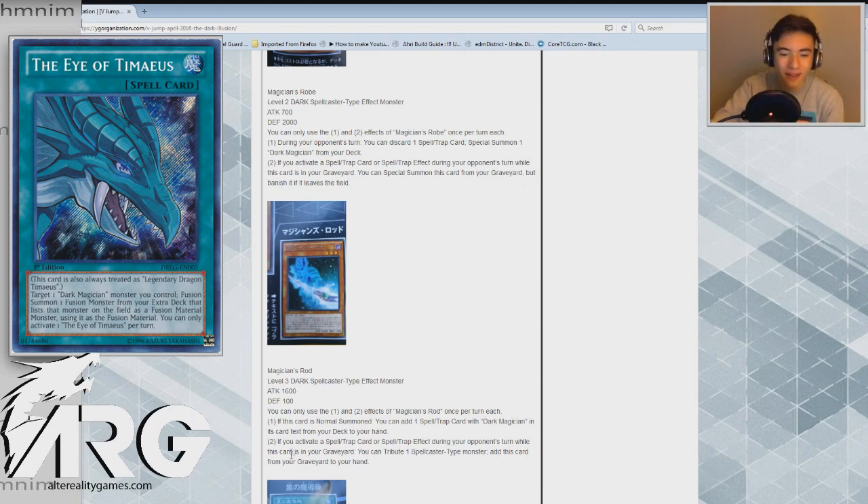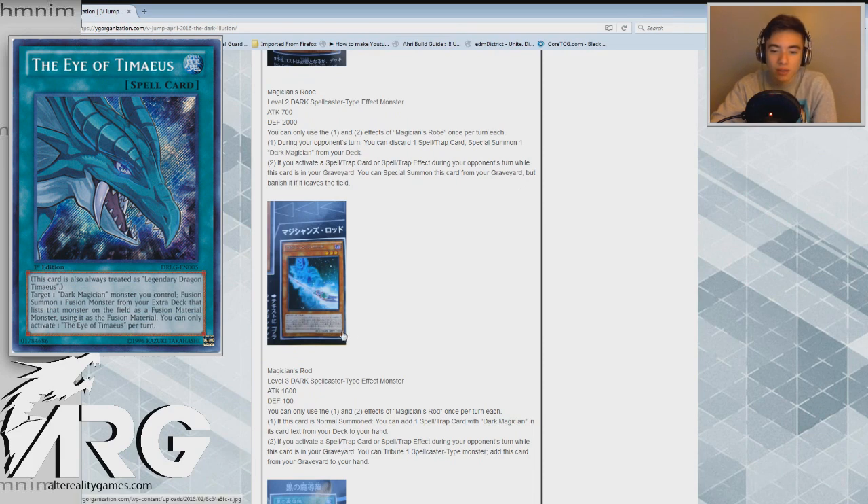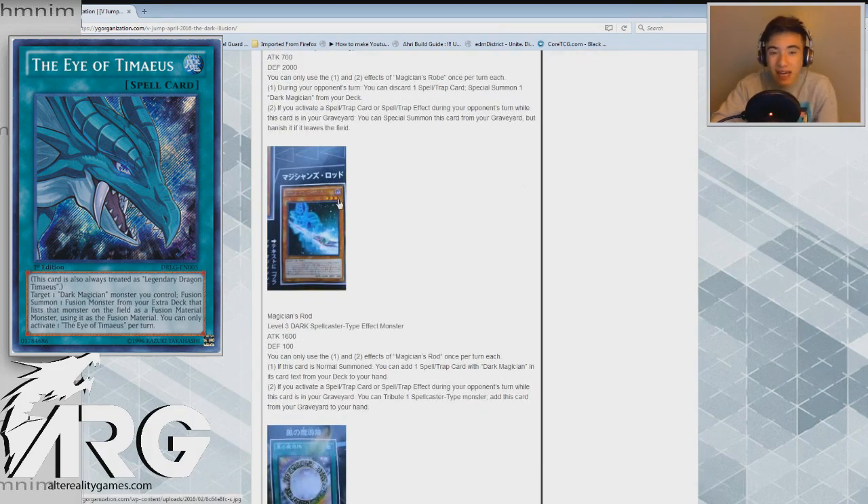The second effect: if you activate a spell or trap card or effect during your opponent's turn while this card is in your graveyard, you can tribute one Spellcaster type monster to add this card from your graveyard to your hand. The cost seems heavy — tributing my big monsters. But I can see these two cards working well together: bring out Magician's Robe on your opponent's turn, tribute it for Magician's Rod, and add it back to hand essentially for free. But just the normal summon search effect alone is enough to play this at three.